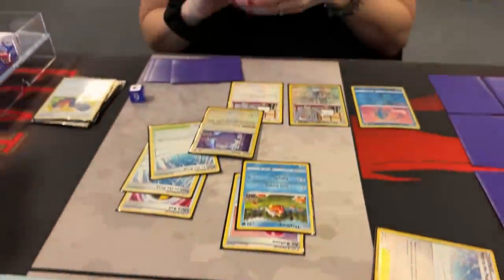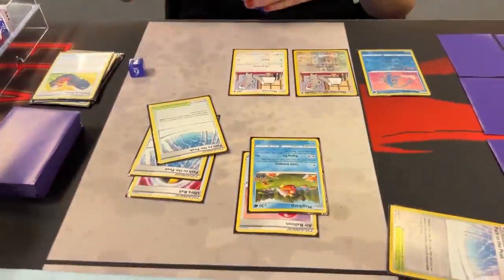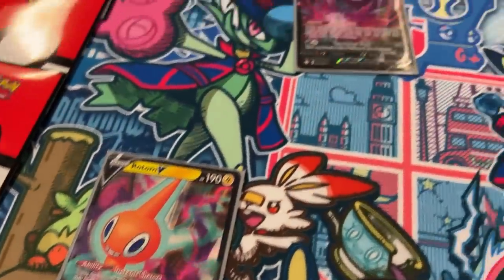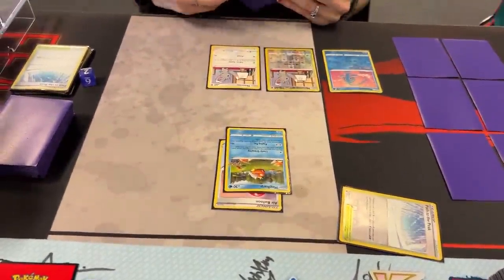Doing some battling real quick and that's who I'm facing. I'm actually not doing good whatsoever. We just started and that's what I drew for my active Pokemon. I can't use Rotom's ability — Path of the Peak is in play. It's not looking good. But you do have Magikarp as your active Pokemon.